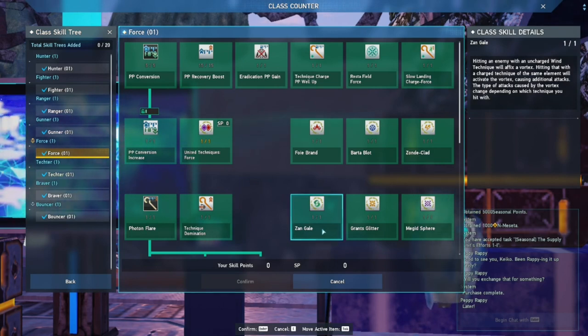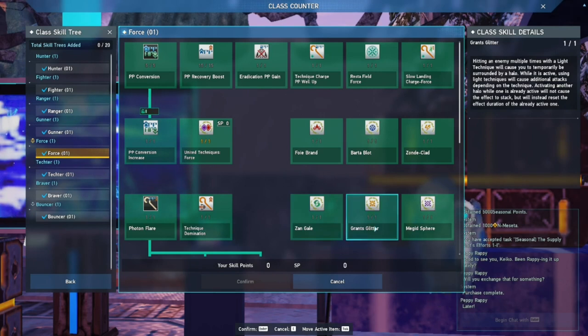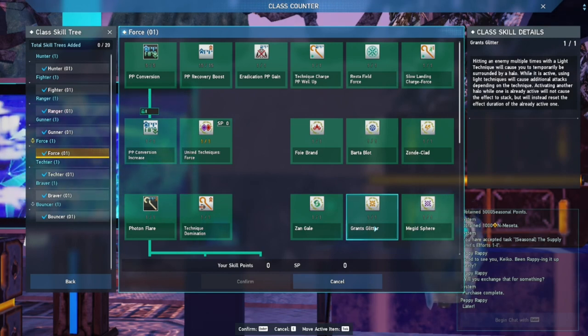Zandgale is one of the simplest of the spell mechanics. All you have to do is hit an enemy once and they get a wind symbol on them. Then you hit them with a charged technique and that symbol activates a vortex, causing additional attacks — it deals extra damage by the merit of dealing additional attacks. Then we have Grants Glitter: much like Zonde Clad, you hit enemies with light techniques until a circle appears around you. Then whenever you use your light techniques, extra attacks appear. So if you cast Grants, its three swords shoot down at your enemy, but if you have Grants Glitter active, it's five — I think five, but it's more than three.